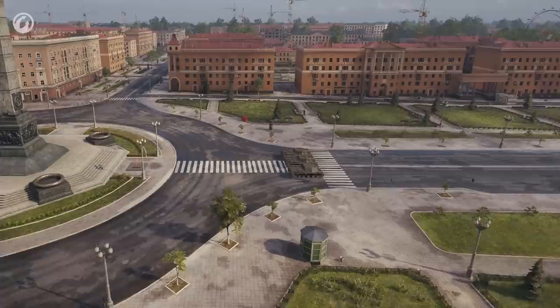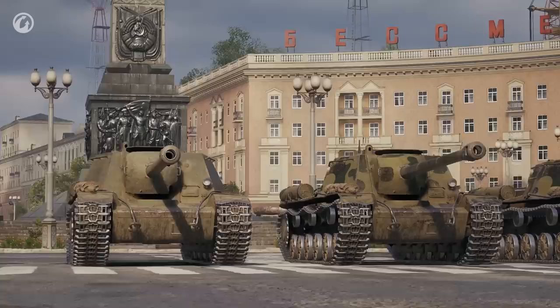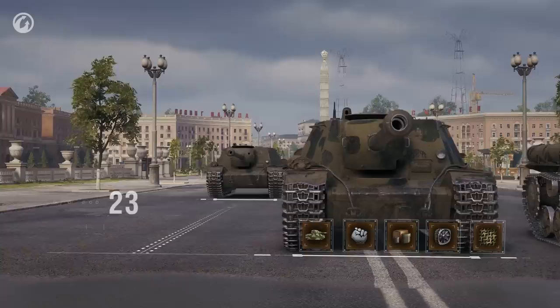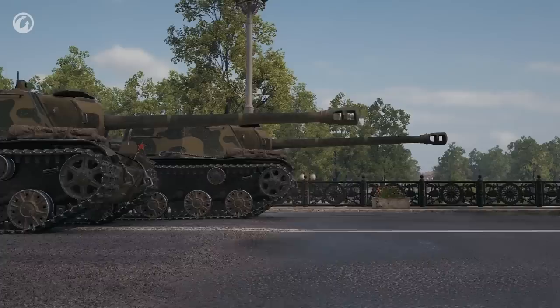Now that we've pumped up the concealment of our tank destroyers to the max, let's get back to Minsk and conduct another experiment. This time, all the destroyers have the same guns. Shots are fired. Concealment, Brothers in Arms, extra rations, ventilation, camo net and camouflage only give an advantage of 23 meters compared to an absolutely stock tank destroyer. Improved equipment and directives add a little extra, but only a couple more meters.